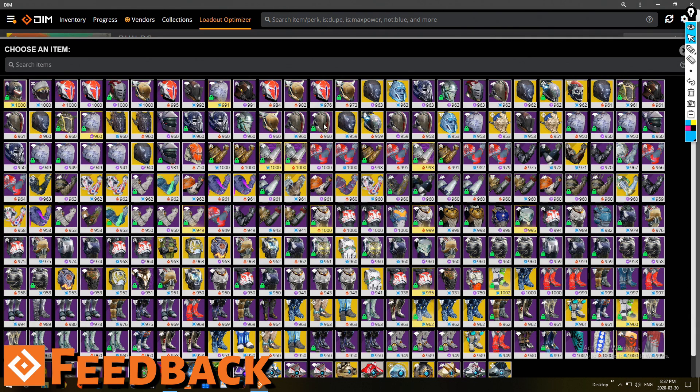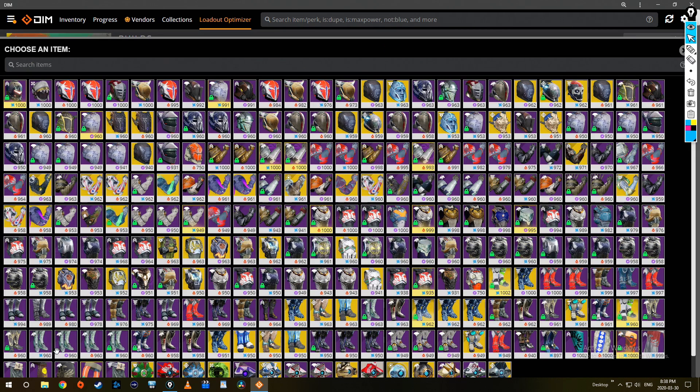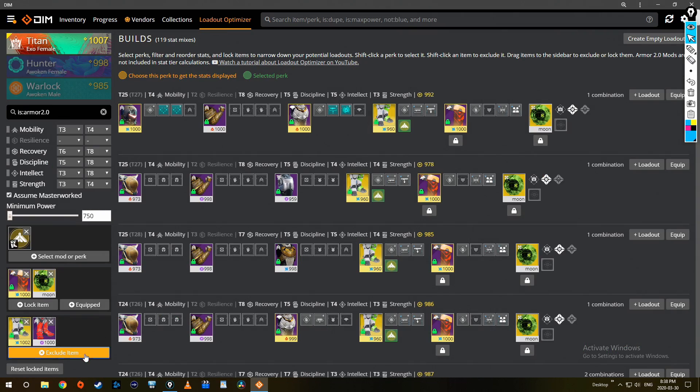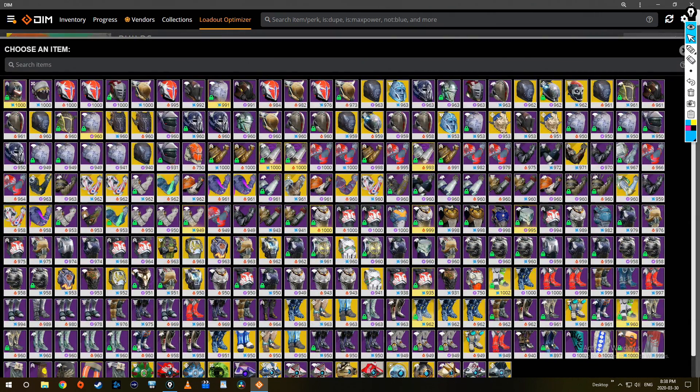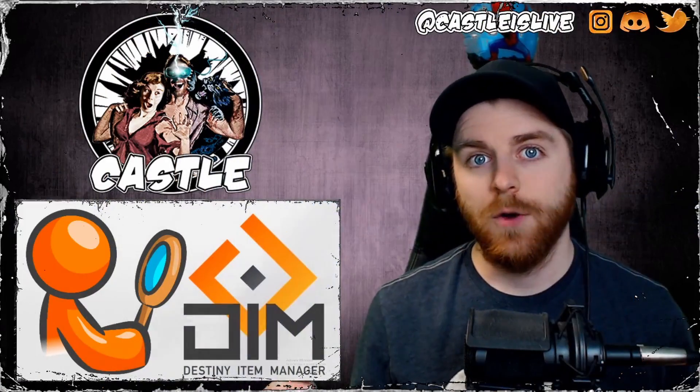Another nice feature would be a dropdown to filter by tier — for example, omit anything T27 and under so I'm only looking at T28s and T29s. And the 'exclude item' option is cumbersome because I have to click items one by one. If I wanted my best possible build with Dune Marchers or Anteus Wards, I'd have to exclude every single pair of boots individually. It would be great if I could just click all of them at once.